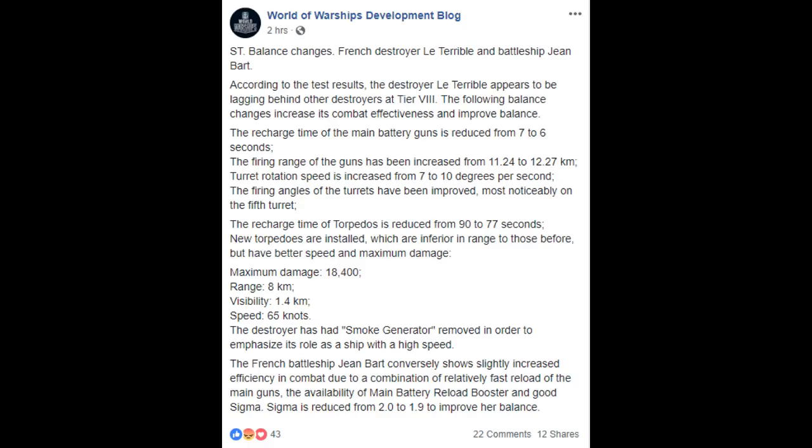Next up, we have some additional news regarding Le Terrible and the battleship Jean Bart. Let's go over Jean Bart first because that's the simple one — she's still a bit too powerful, so they're reducing the Sigma from 2.0 down to 1.9. What they're suggesting is that the ship's performance after the last big batch of changes is now closer to where they want her, but she's still outputting a little bit too much damage when she pops that main battery reload booster, so making it slightly less accurate seems to be their thinking.